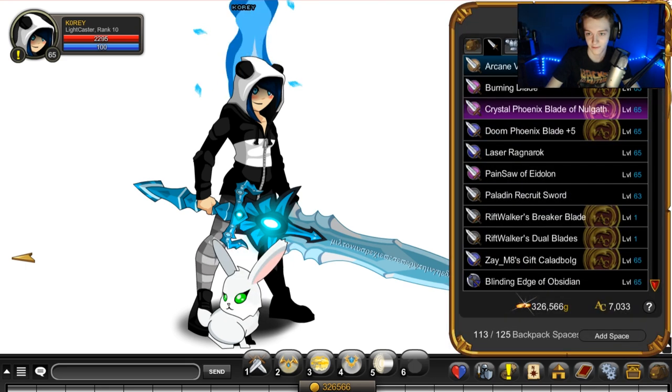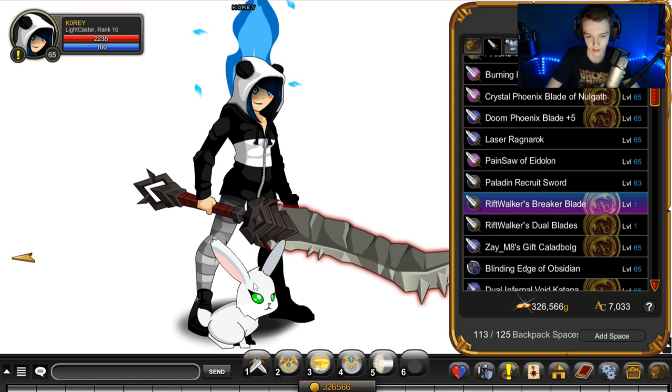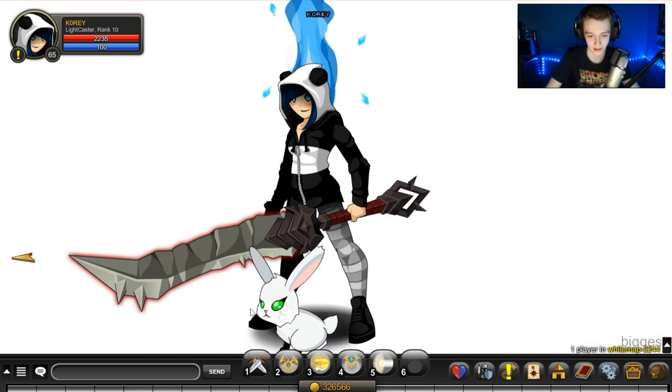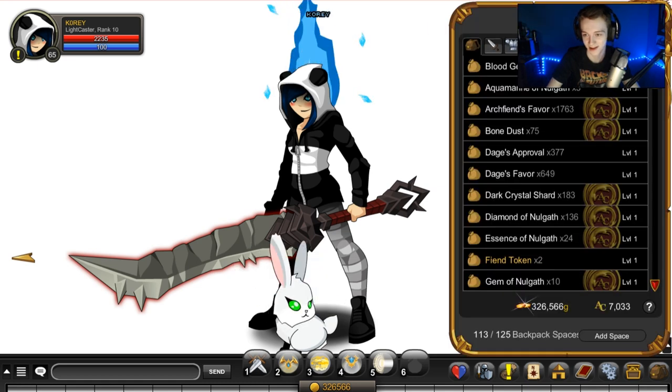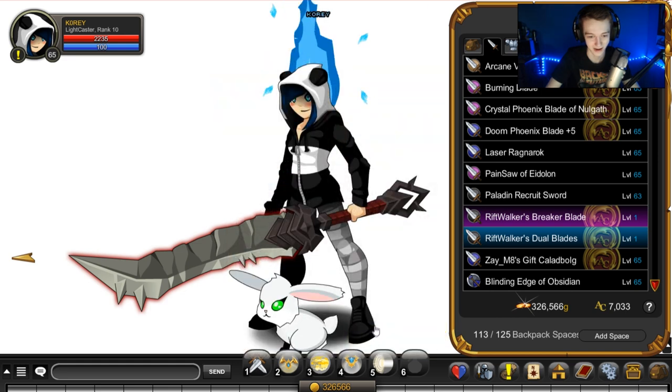Let's start off with the blades first. We have the single blade — there it is — shown on your character for size comparison. And we have the dual version.